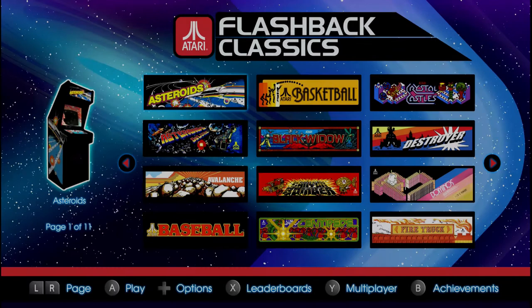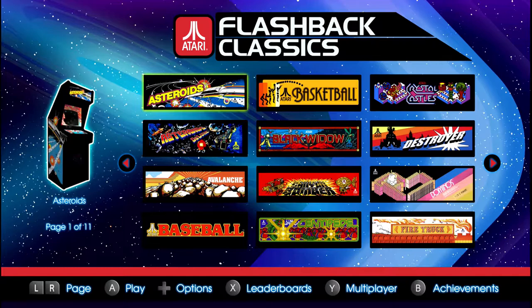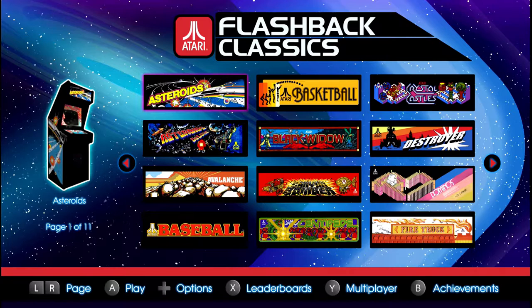Hey everyone, this is Pete, and welcome to Atari A-Z Flashback, a series of short playthroughs of the games on the Atari Flashback Classics collection for Nintendo Switch. This is a compilation of 150 games incorporating Atari arcade games, Atari 2600 console games, and Atari 5200 console games. It's also a compilation of the three individual Atari Flashback Classics compilations previously released on PlayStation 4 and Xbox One, all bundled into one convenient package.